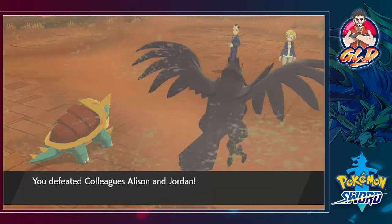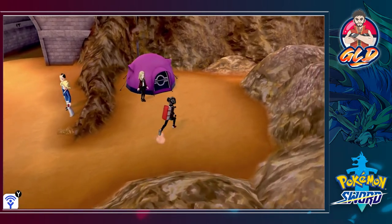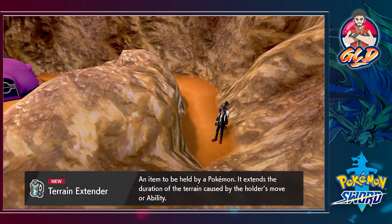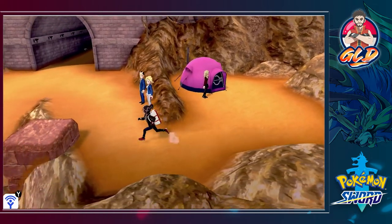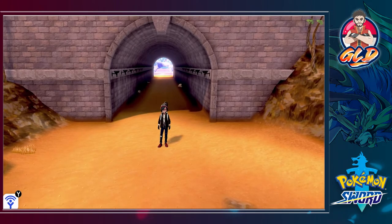Holy crud, okay. There's that - we defeated our opponents. And yeah, they both go on their phones. He's taking a picture of him losing - that's kind of a weird thing to do. And here we have another campsite, which I kind of won't be doing anything right there. But if you go right here you'll actually find a Terrain Extender - an item held by a Pokemon that extends the duration of the terrain caused by the holder's move or ability. That's a pretty good nifty item right there. We're going to stop right here, guys. Because going forward there's going to be something pretty big going on right there. Thank you guys again for watching. Stay tuned - in the next episode we're going to be going through some ice stuff. Big ice stuff. I'll see you guys next time.